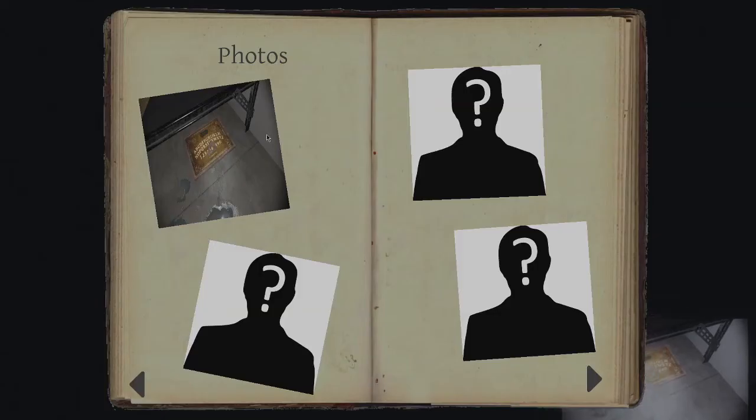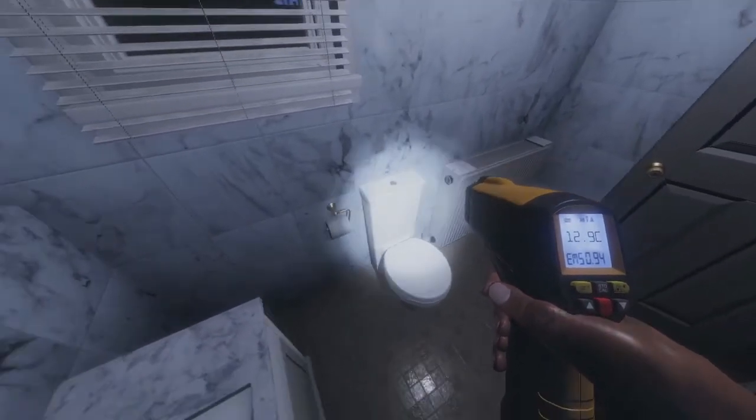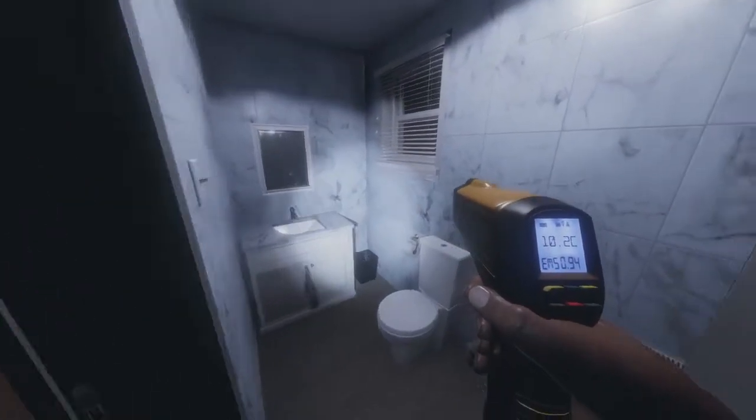Now how this is supposed to work is you go to the board, ask the ghost questions like where are you, and take a picture of the board as they respond. The picture taken of the board while the ghost is using it is supposed to give you money and experience, but lately it's been coming up blank in the journal. After heeding what the board said, we go to the toilet with our thermometer in hand. This toilet seat is definitely chilly.